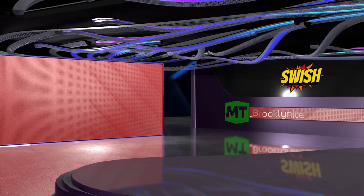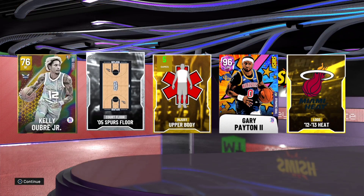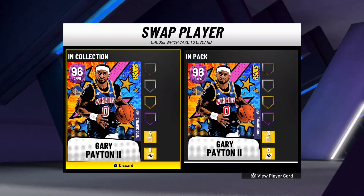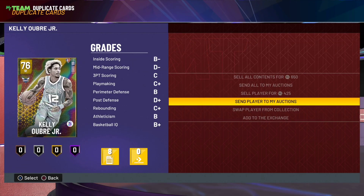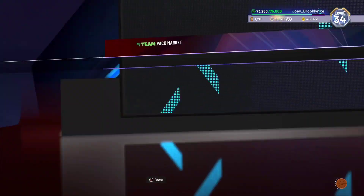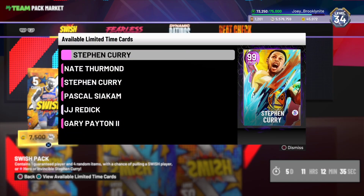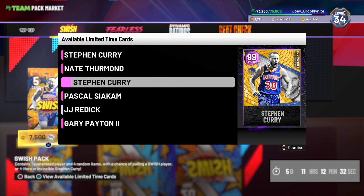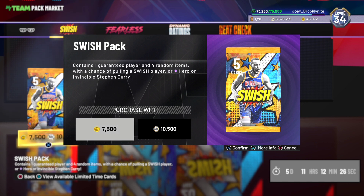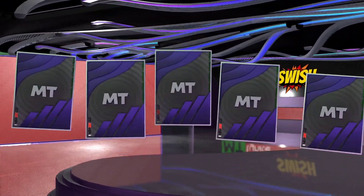They only allow you two packs, which sucks — would've been nice if it was five. Pack number two and we get a pink diamond. I already have Gary Payton from the challenge pack, and we also get Kelly Ubri. We'll send that to auctions — I'm pretty sure it's not going for much. Also in this set, without the equal chance, we have invincible Steph Curry. I'd really like to pull him because people are paying about 800K to a mil for this card.